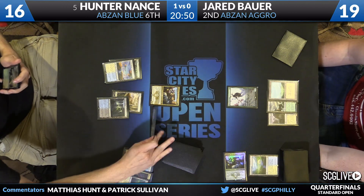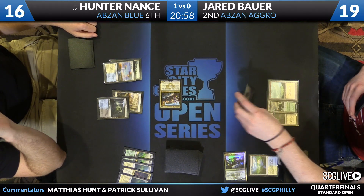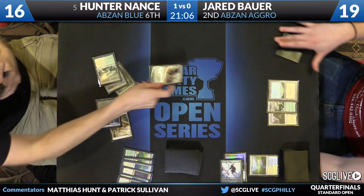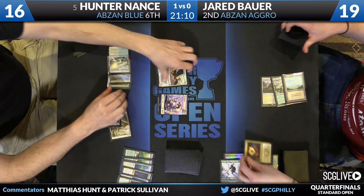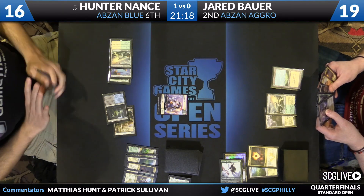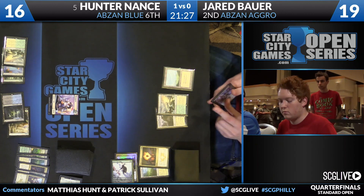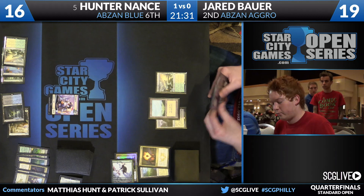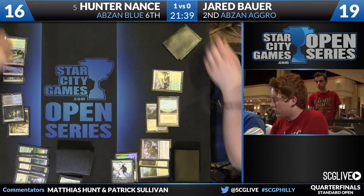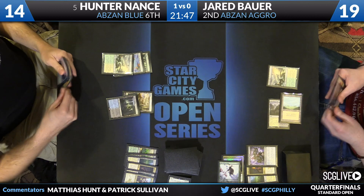I believe Jared has the Abzan Charm to take care of Anafenza, but you saw Hunter draw Siege Rhino. Jared let the attack happen, raid is enabled, and Hunter is going to go for it — it was going to be hard for Bauer to keep him off this over the long term because Bauer's stuck on lands. Bauer would have been better served killing the Anafenza. Now he's really under the gun to respond to the token and the original Roc. Self-Inflicted Wound clears the board again, but Jared is not making Hunter pay much of a price for it.